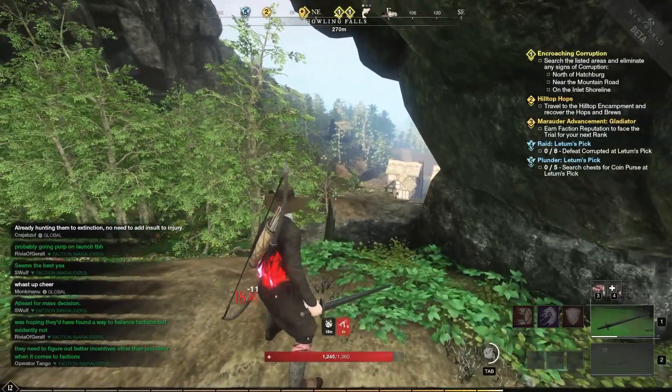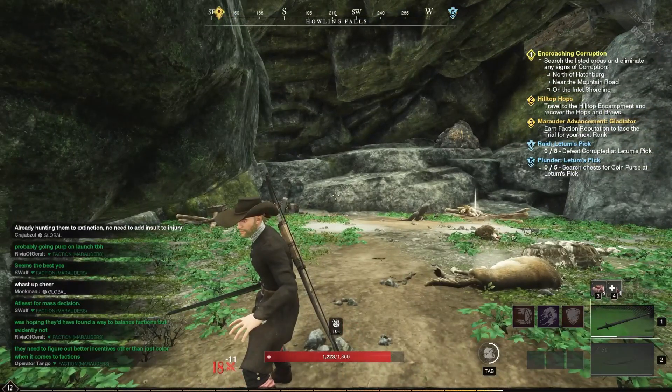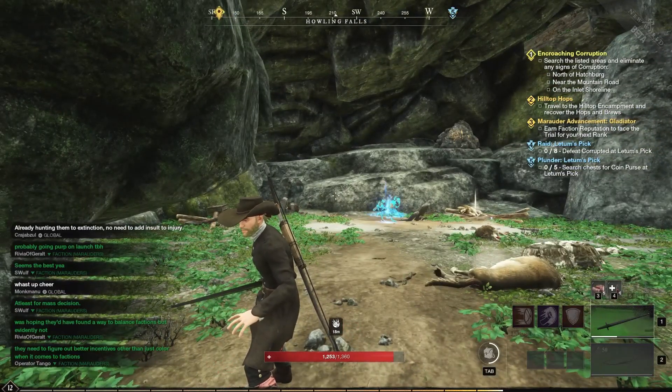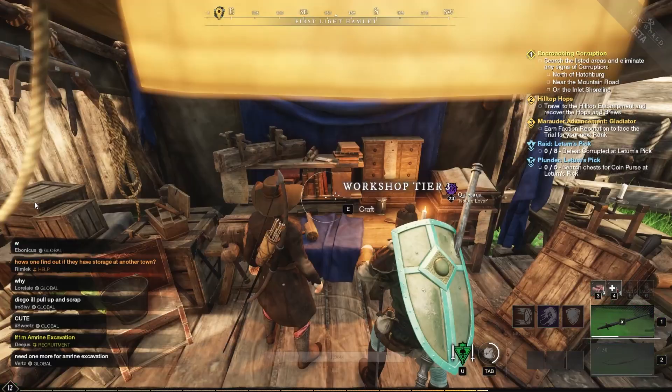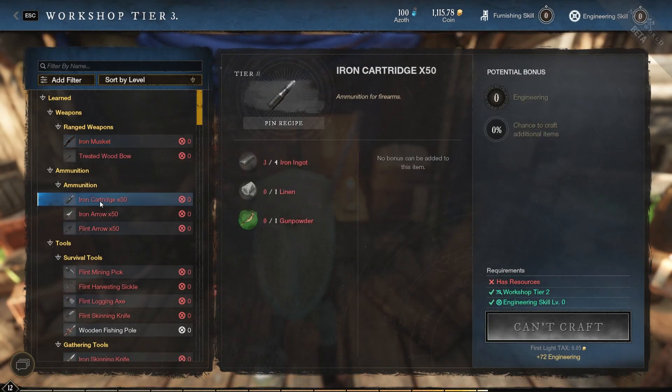Hello and welcome. My name is Dylan and today we're going to quickly talk about how you can craft iron cartridges, or bullets, within New World. Go over to the workshop and open it — you're going to see the ammunition tab here. If we wanted to create some iron cartridges or iron bullets, we're going to need some iron ingots, some linen, and then we need gunpowder.